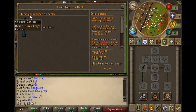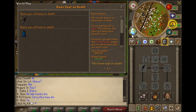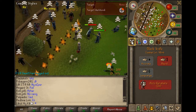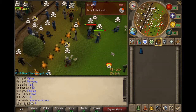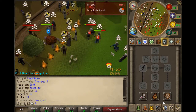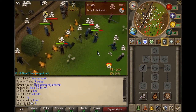You can see you get to keep your black knife and you risk your blue skirt. So when someone attacks you, you will basically throw your knife away and get to keep your blue skirt instead. That means you won't lose anything except the knife if you die.